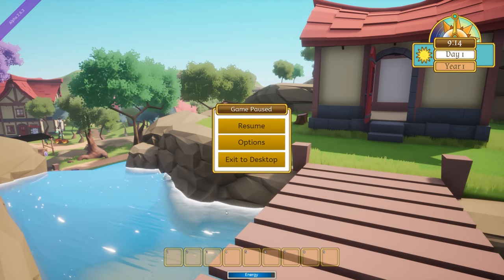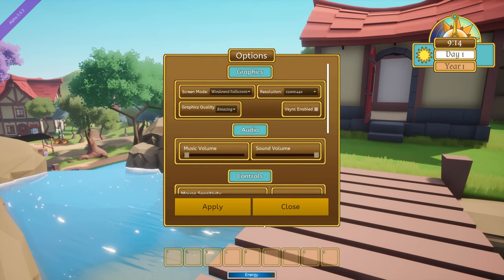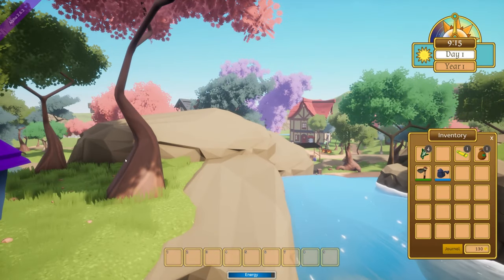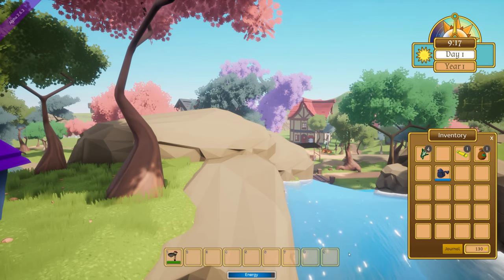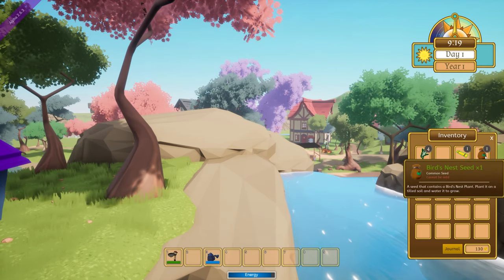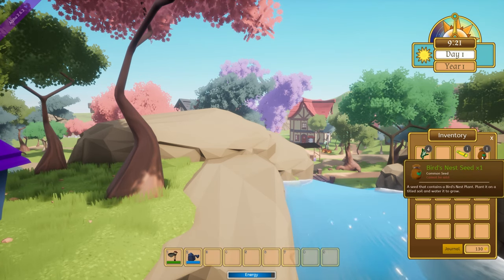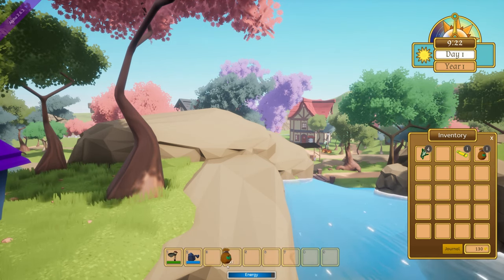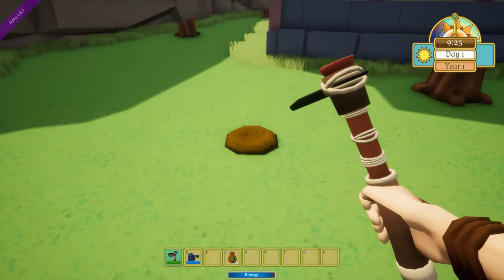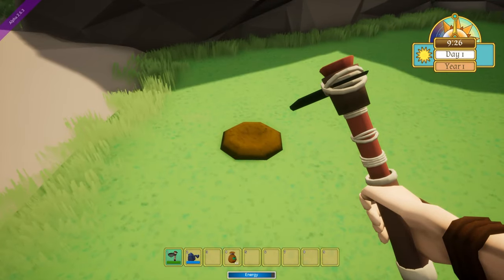Let's see if there is a way to open up our inventory. Access inventory is Tab — okay, so that's different. Let's grab this and put this here. What is this? Fiber birdseed nest — okay, it said birdseed nest. Let's go ahead and plant.